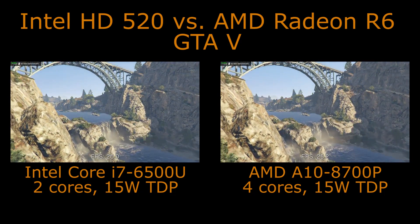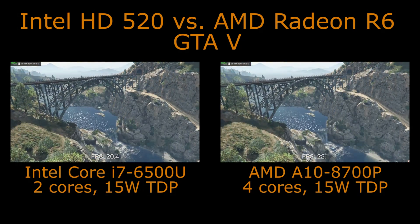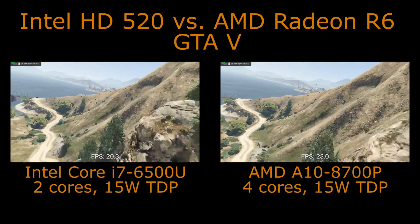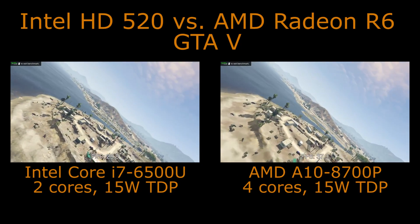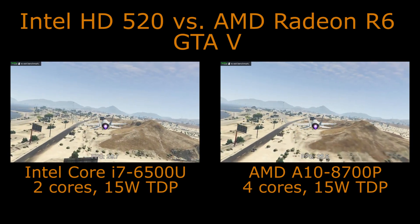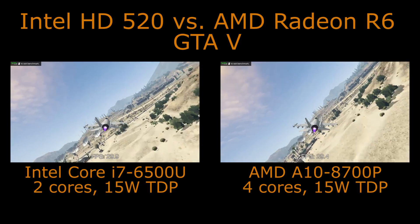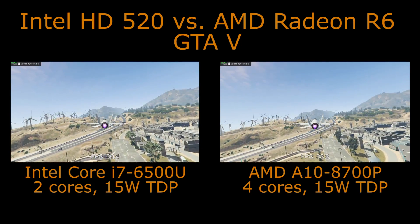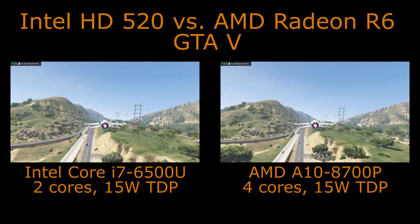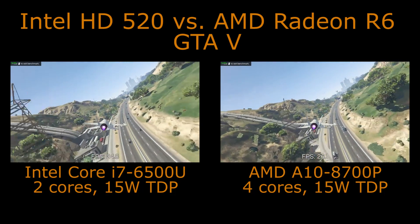Moving into the more gameplay-style tests with vehicles and AI, the A10 is still outperforming the i7 in early stages, with up to around a 30-40% difference in places. We can also see more object popping on the A10, where ground details appear a bit later — though it's hard to tell comparing the two side by side in a small window; it should be more obvious in the full-screen video.